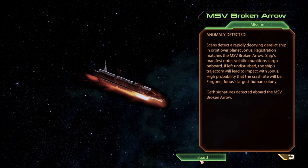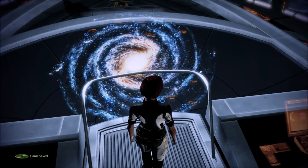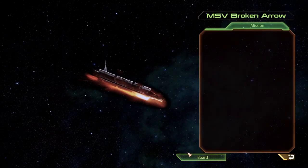Anomaly detected - scans detect a rapidly decaying derelict ship in orbit over planet Jonas. Registration matches the MSV Broken Arrow. The ship's manifest notes volatile munitions cargo on board. If left undisturbed, the ship's trajectory will lead to impact with Jonas, high probability that the crash site will destroy Jonas's largest human colony. Geth signatures detected aboard the MSV Broken Arrow. Looks like it might be another timed mission - saving here just in case.